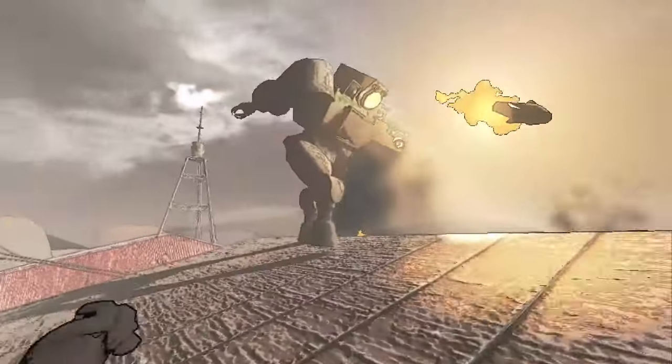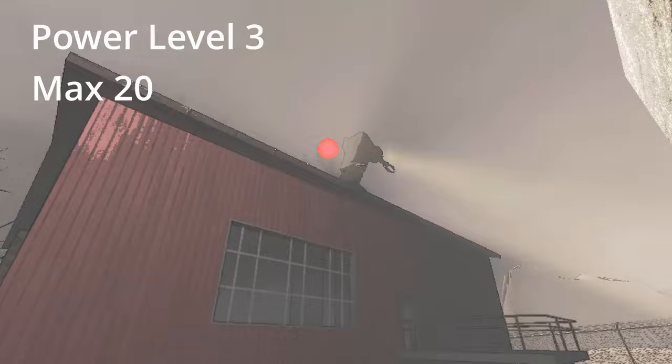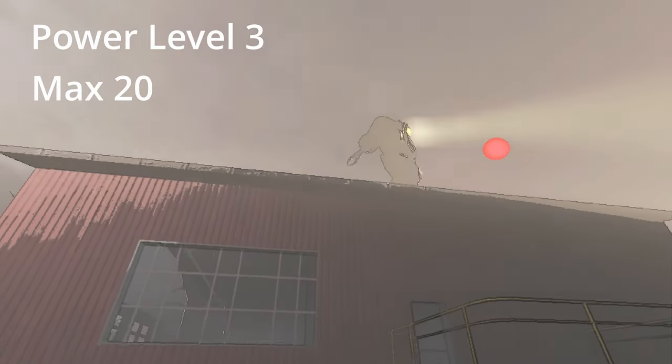This video is on the Old Bird. The Old Bird has a power level of 3. Up to 20 of them can spawn, but you will really only see this amount on Embryon because its power level is 70.